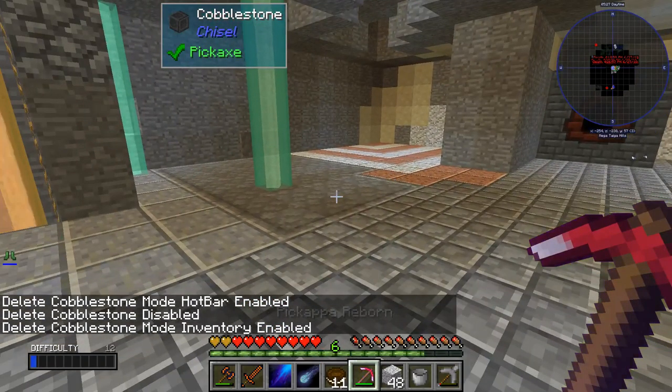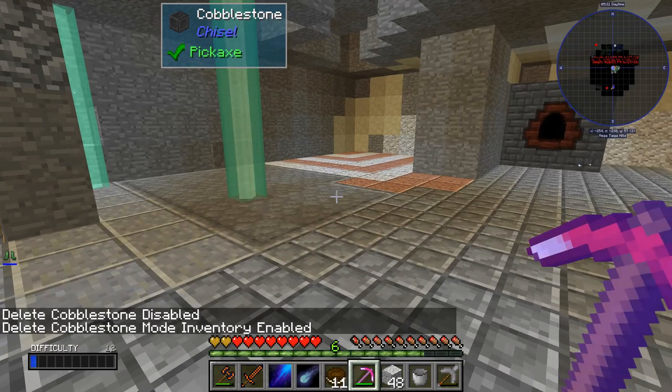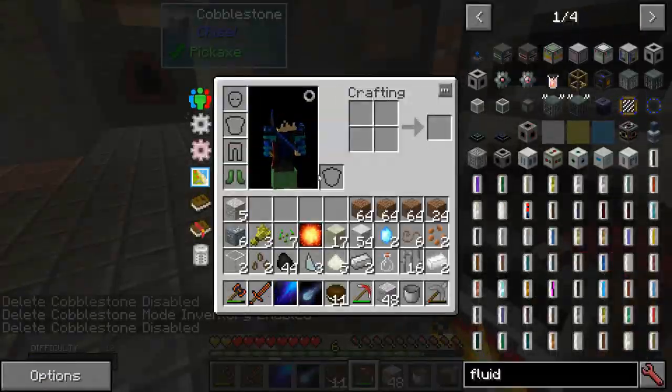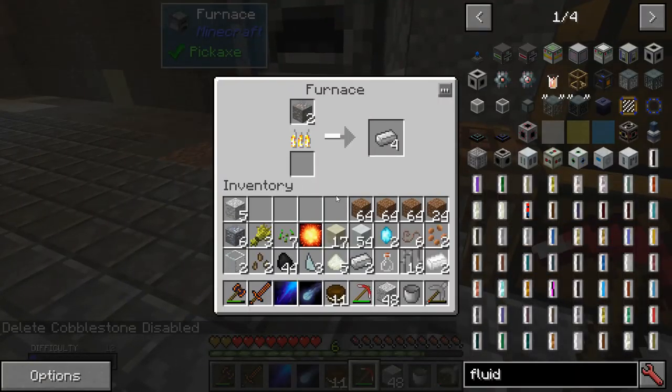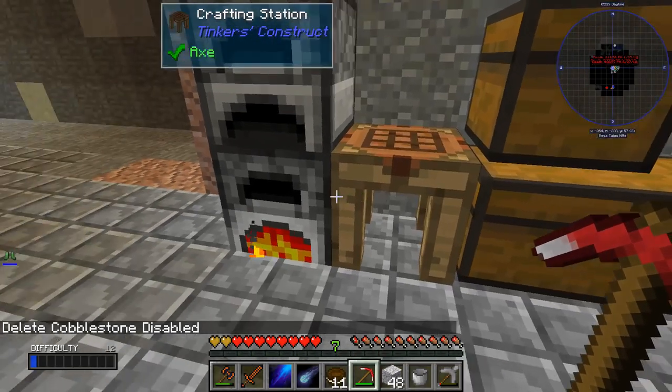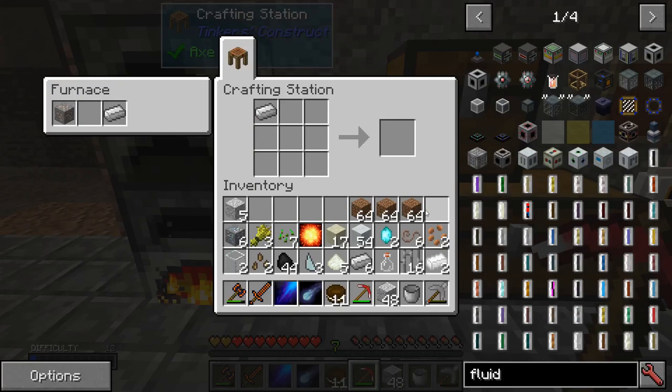Mode inventory — enable delete cobblestone. Okay, so I just deleted all my cobblestone; I don't really need cobblestone anyway, I can get it anytime. Decoration block, easy. Glue tank.